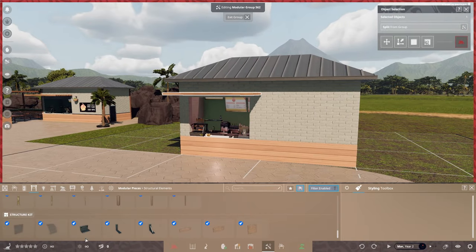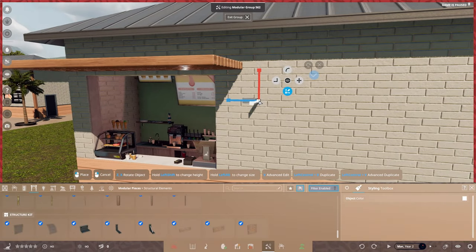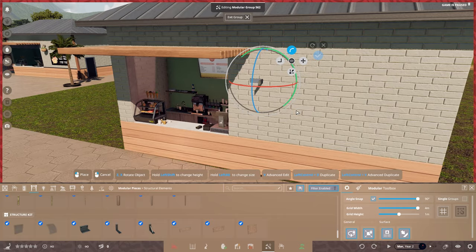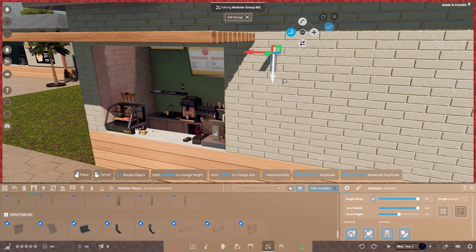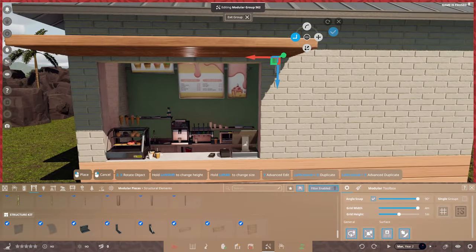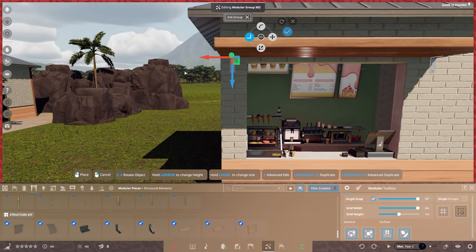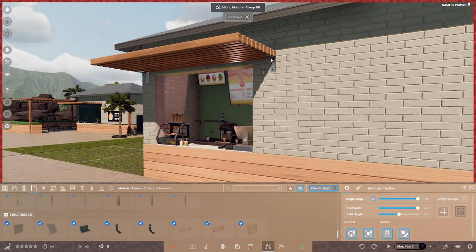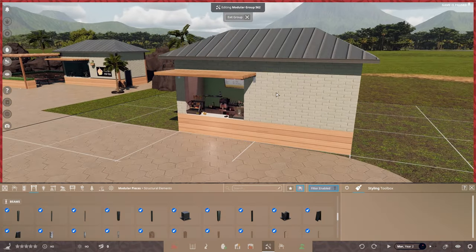To give the awning a bit more structure, I've got these little brackets which I think are pretty good. Press V on your keyboard and make sure Angle Snap is turned on — you can change the increments, and 90 degrees is always a good one. Use the Advanced Move to pop the bracket into position. Put one on the end and then another one as well. From this position I'd also like a metal pole running down. There we go — a little bit of structural support on the awning.